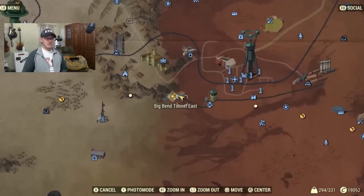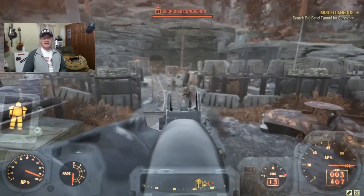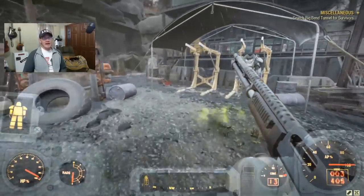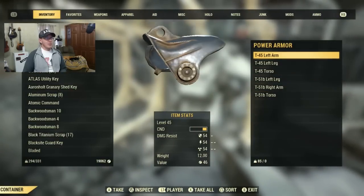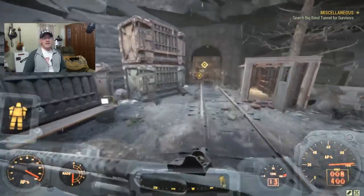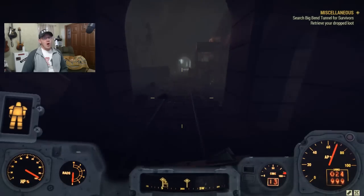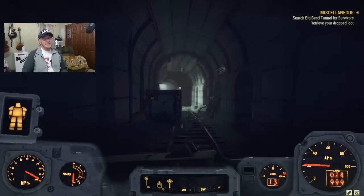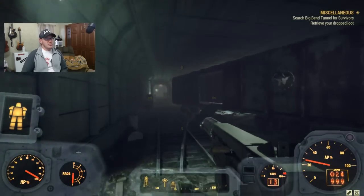The next location is called Big Bend Tunnel East. There's a lot of power armor inside the city of Watoga — we'll get to that in a bit, but let's go around the city first. When you spawn into Big Bend Tunnel East there's going to be a power armor set right on the outside — in this case T-45 and T-51 actually, so multiple power armors, which is very bizarre. Inside the tunnel there's going to be quite a few scorched so come prepared. It's a straight tunnel so it's pretty easy not to get lost — just follow it to kind of the center where there's a structure.